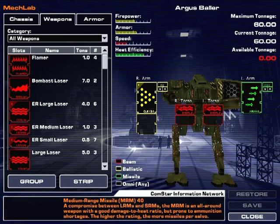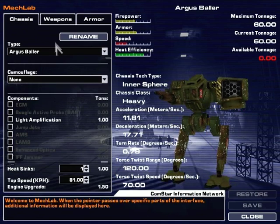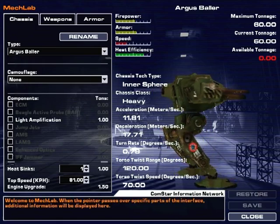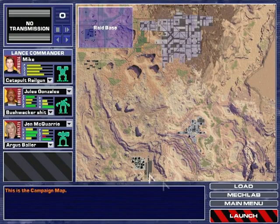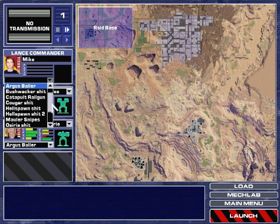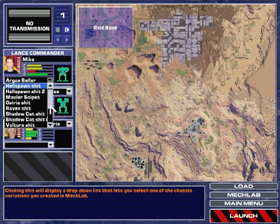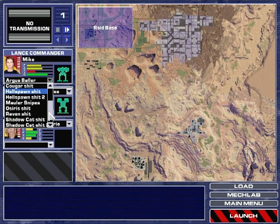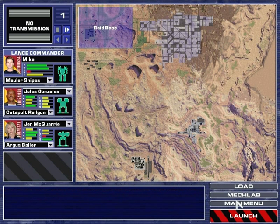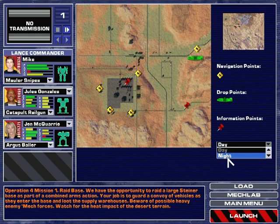These are good. I'm happy with whoever's gonna have this. I actually think I should give the Argus to someone else. I'll give the catapult to this guy, and then she can have the Argus, and I will have the Mauler. I think this is the setup I want. I said I was gonna do another night op, so do it at night.